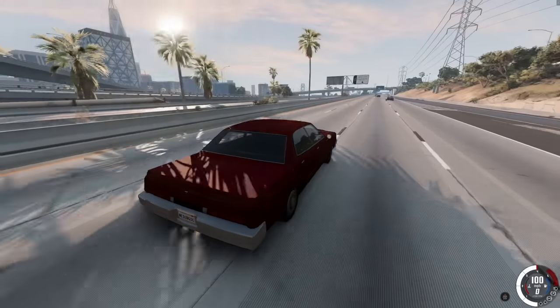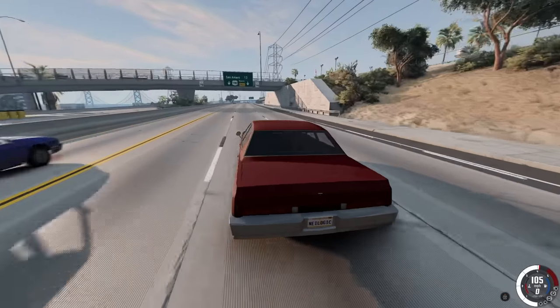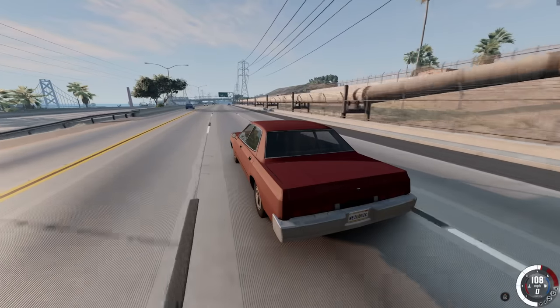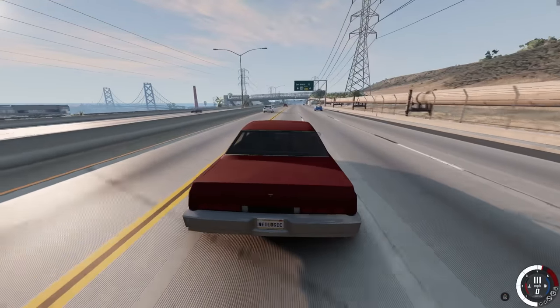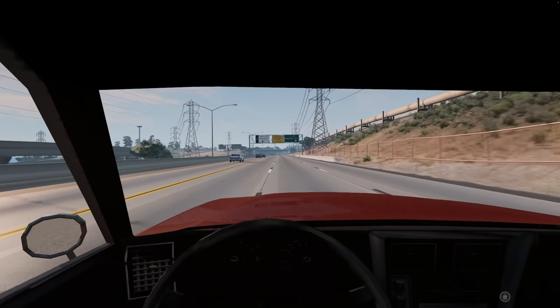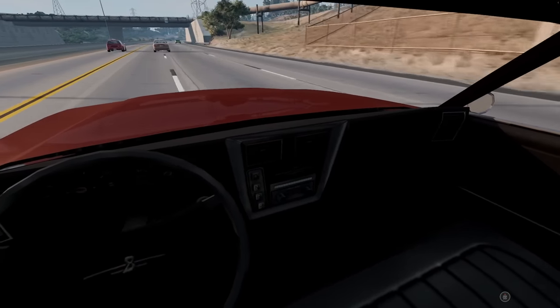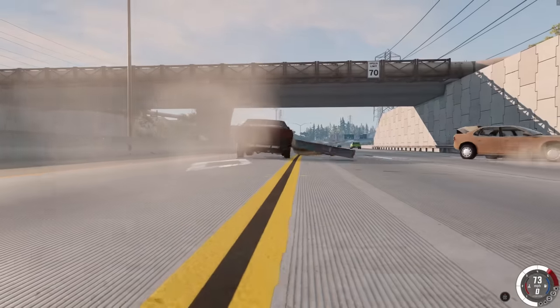Look at it — 100 miles an hour! This mod actually has all the configs as well, there's some kooky ones in there. We're gonna check them out, but let's just take a nice little Sunday cruise. Here's the interior — well, not much to see. It's very bare bones, but it is detailed.